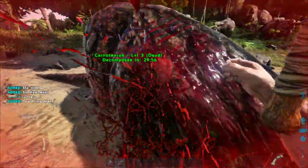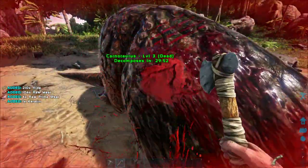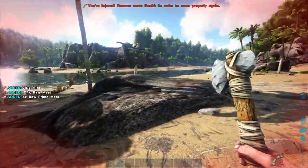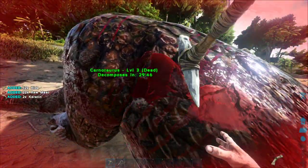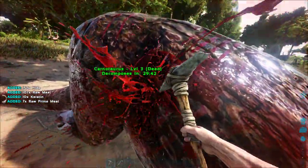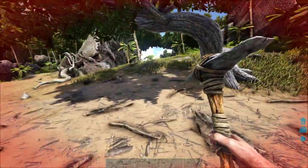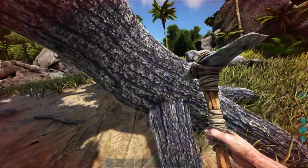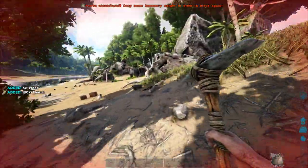I got him. ARK will sometimes just do that to you. I'm using the hatchet to get hide from him. If you use the pick, you will get more meat. You use meat to tame carnivores — prime meat is really good for taming carnivores, but mutton is the best. You get mutton from killing ovis, which are sheep.